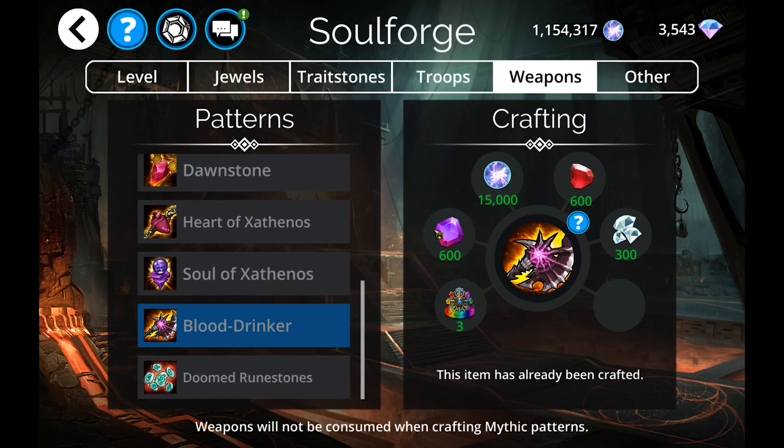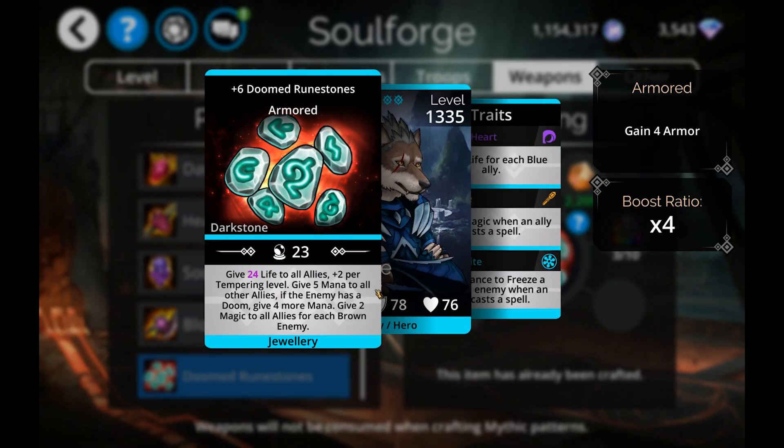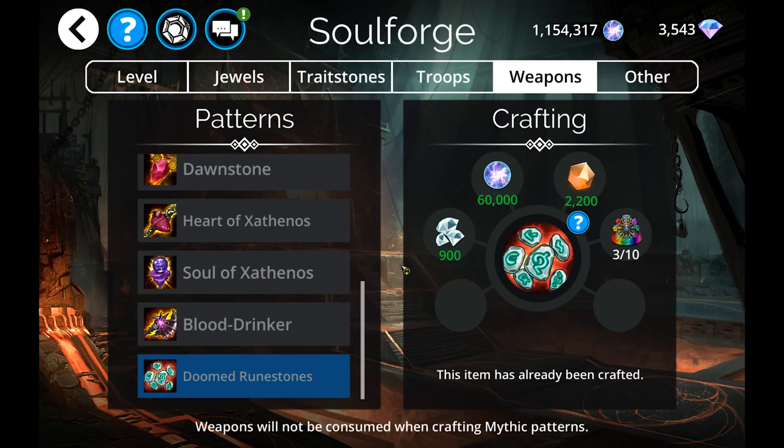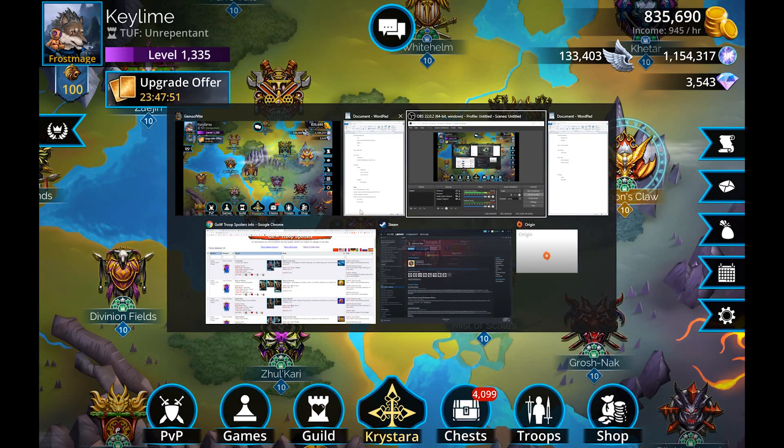Spending resources on something that's kind of a worse version of something everybody gets for free with Mang is not something I'd highly recommend. If you don't have it and you're a collector, feel free — but having Mang is more than likely going to be better than Blood Drinker in all instances. Doomed Runestones are also in here — these are the life-giving doom weapons — I would not recommend crafting these. If they eventually get buffed they'd be worth it, but as they stand right now they're not worth the resources.